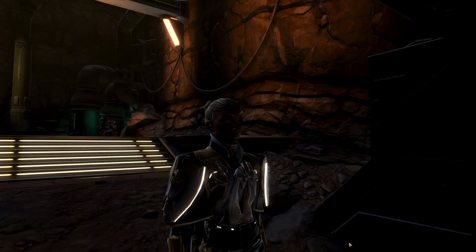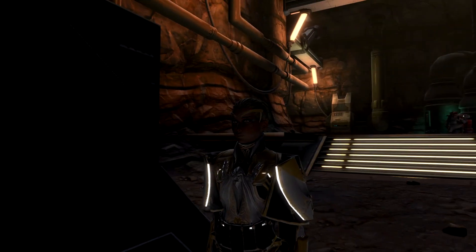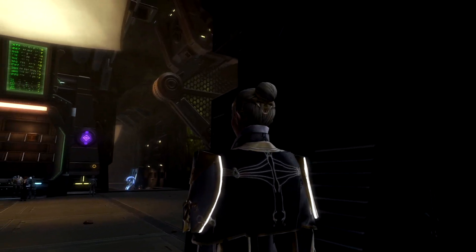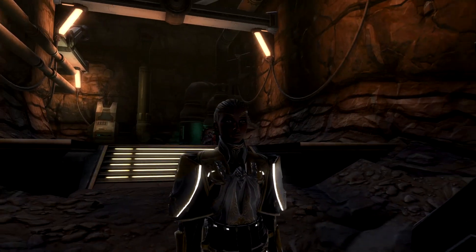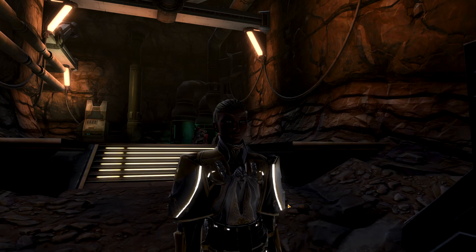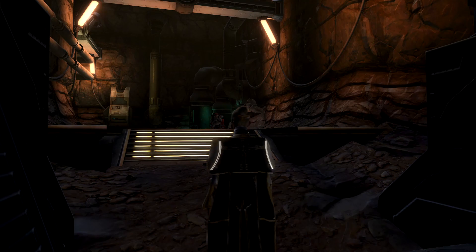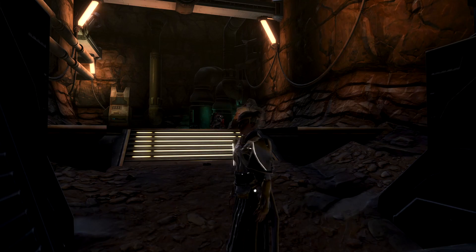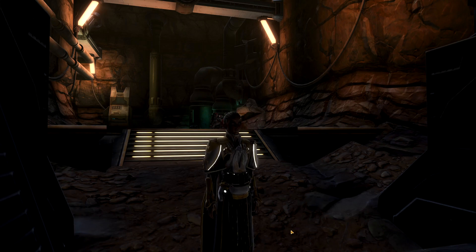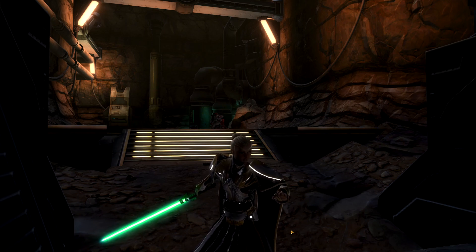Although the armor set does not have the signature blue lights that Valkorion's armor has, it does have lights that show up mainly in darker areas — around the edges of the pauldrons, on the chest piece, and around the belt. So they're not completely without lighting from the original Valkorion set, and it's quite noticeable in darker areas. It unfortunately does not match your lightsaber color, but it is quite nice looking.